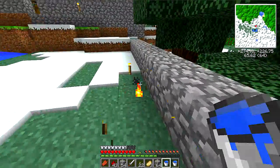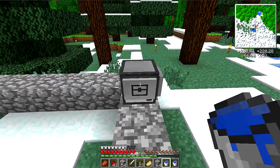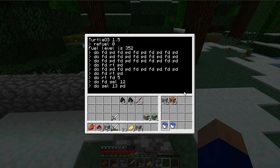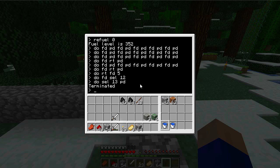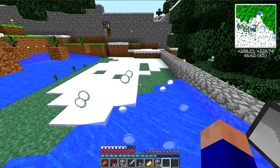Okay, so now we wanna fix the water here. Forward, select... say, 13. And then we just do place down. Oops! I don't know how we got faced in that direction — I wasn't paying attention. Sorry! Back. Left turn. Forward. That's more like it, buddy. Place down. Hey, that's working! And snowballs.